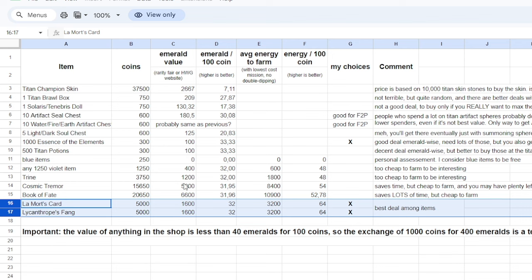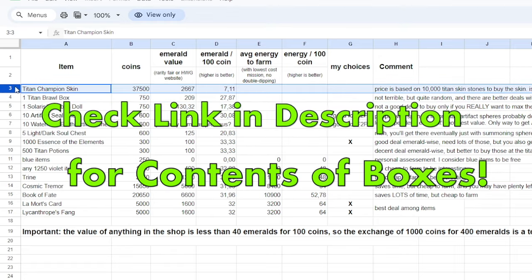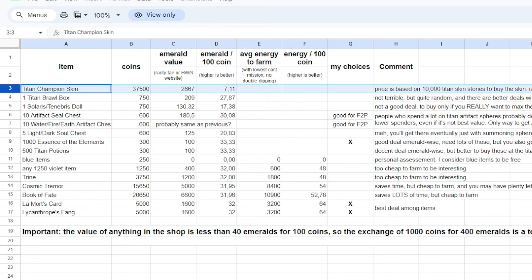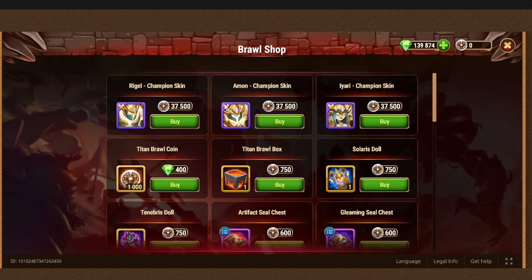Let me know in the comment section down below what you're buying instead. I know a lot of you are probably going to be going after some dolls to try to get access to more of those light titans. The brawl box and purchasing the champion skins are also a good buy. As a matter of fact, I will be purchasing the champion skins from here because I do use the light titans quite a bit. I hope to get at least two, probably all three. Let's see how it goes.